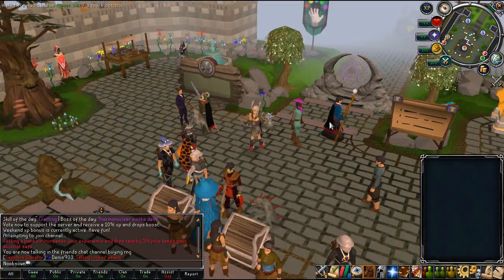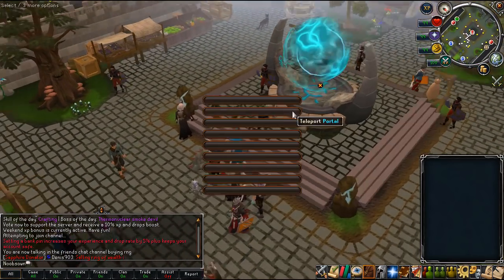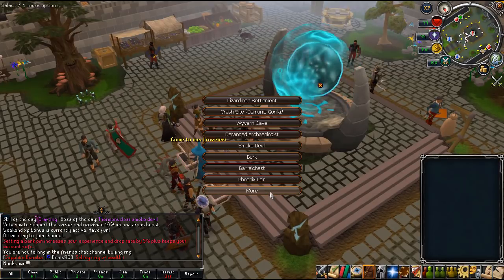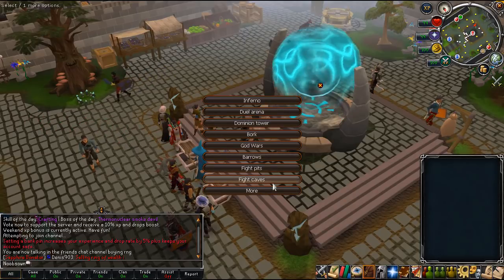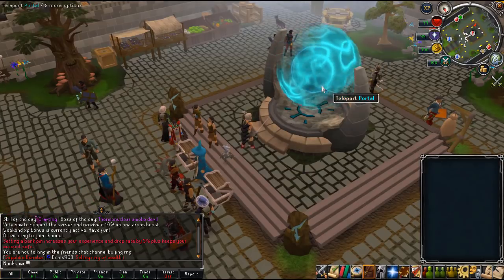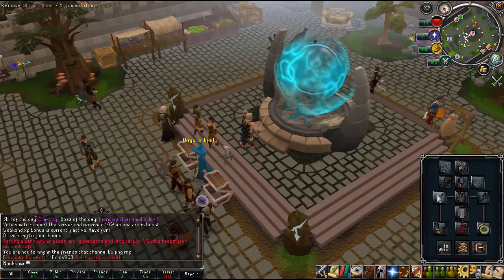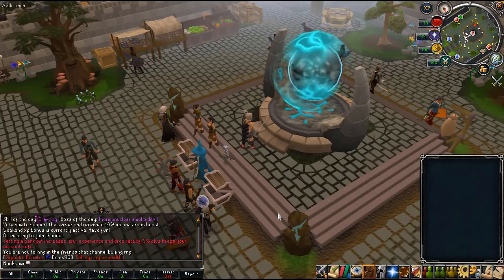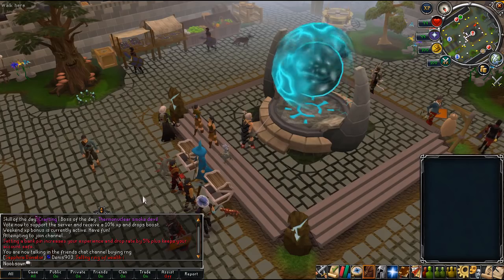Now I'm going to start off with the home area which looks absolutely amazing - it is a custom home area. Right here you have the teleport portal which will teleport you around the game: combat training, skill and quests, cities and towns, dungeons and bosses. There are over 40 bosses in total, plus about 15 fully working minigames - the Inferno, fight caves, even the Kiln. You also have Raids 2 armor in a 718 RSPS, fully coded Theater of Blood, and Chambers of Saradomin.